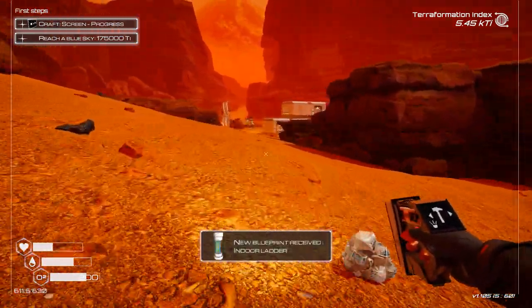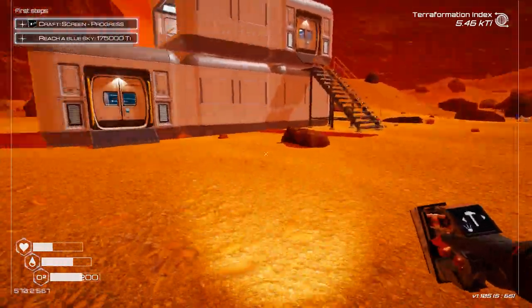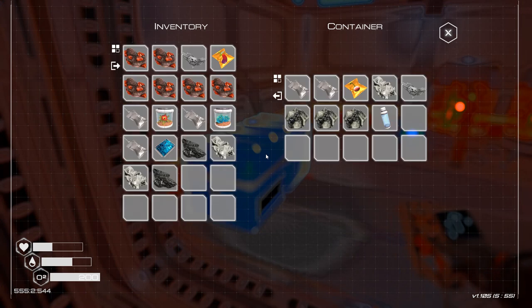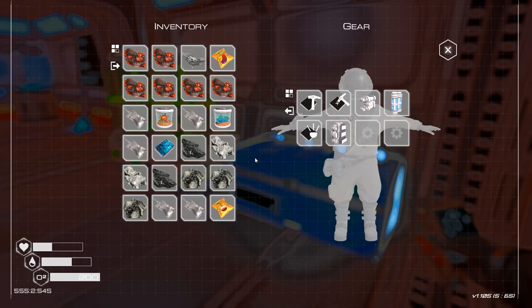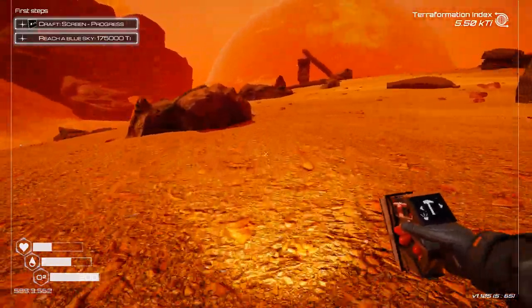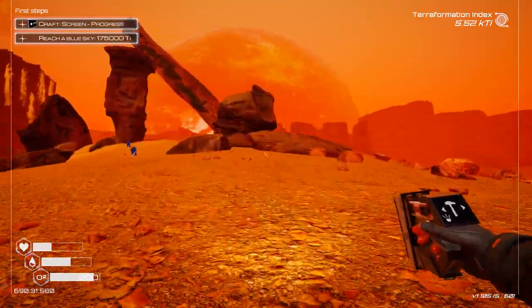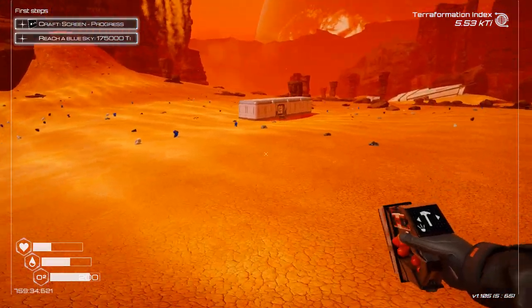We are going to have to start transferring everything from this base to the new base — setting up power supplies and everything like that. We've got an indoor ladder. We're going to have to transfer all this stuff as well. That seems like a pain in the butt, but we've got to do it, guys — that's just the way it is. We've already got plenty of stuff here to work with. I think I've got enough to make a storage container or two.